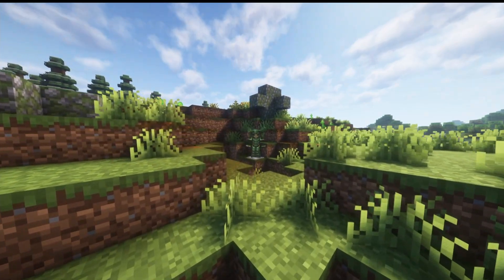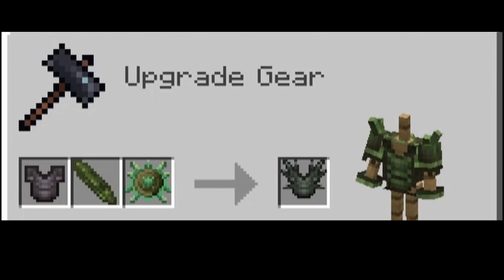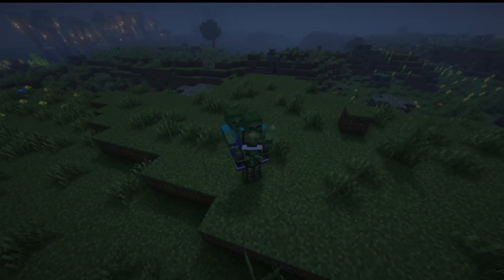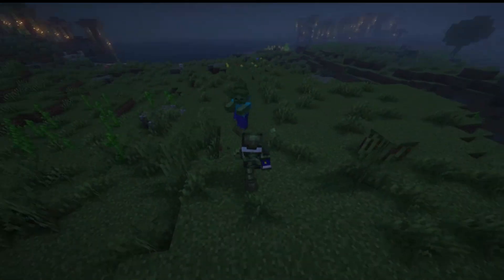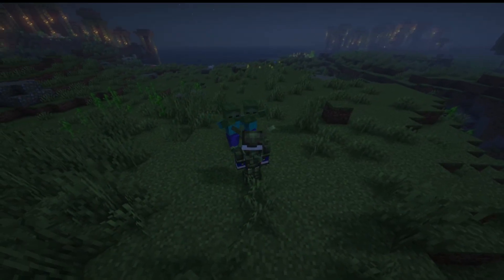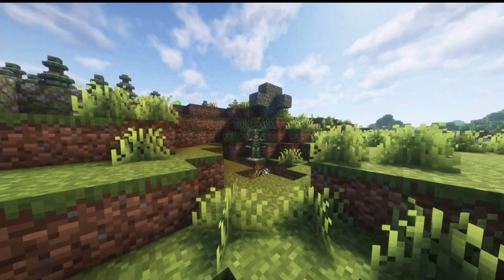Next up is the Venomous armor, an upgrade to Netherite armor. It's made by combining Netherite armor with a poisonous shard and a venomous token in a smithing table. The poisonous shard can be crafted or found in spider ruins. This armor set's special ability is that any mobs that attack you will take extra poison damage — not the Poison effect, just extra damage. Its armor stats are exactly the same as Netherite.